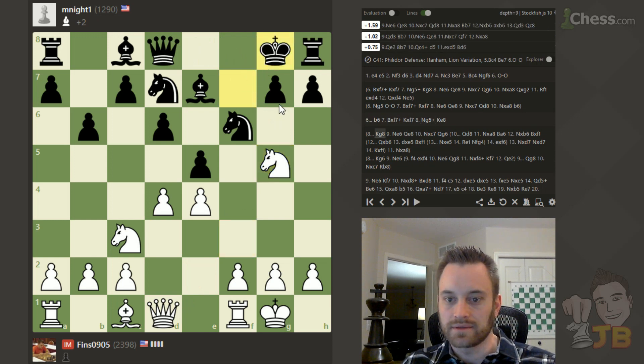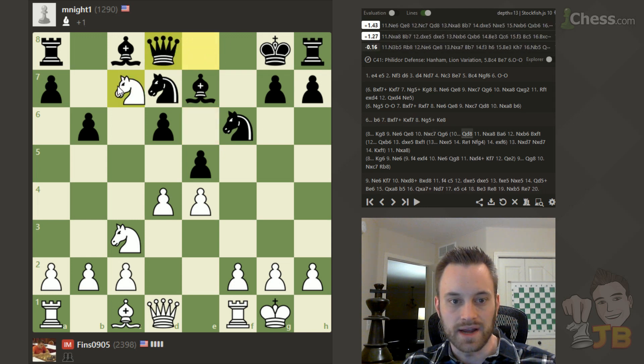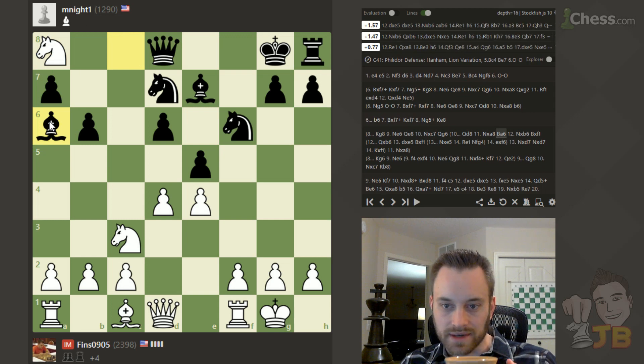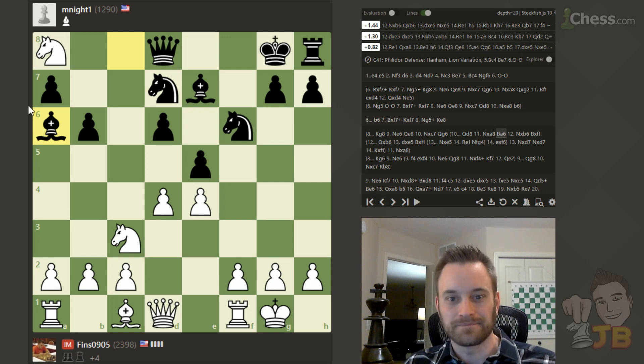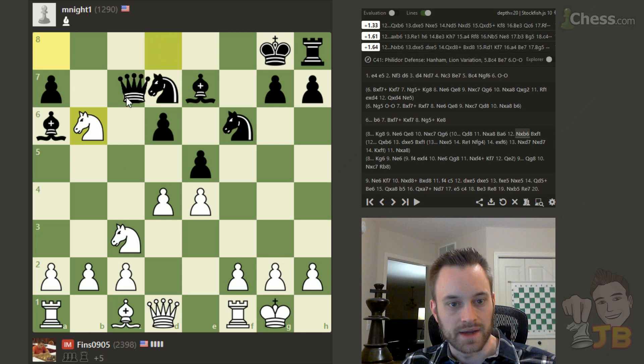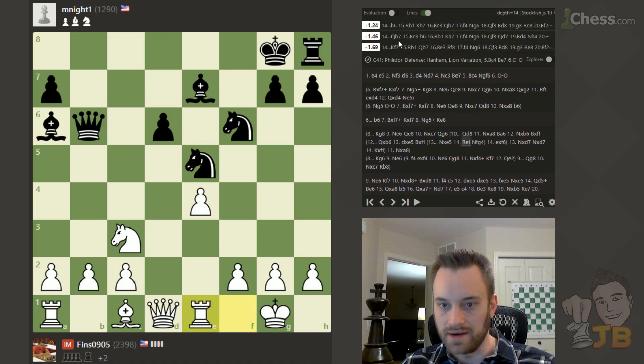So knight e6, queen e8, takes c7, queen d8, knight takes a8. Bishop a6 — the critical line. Can I take on b6 here? What does the oracle say? Knight takes b6. Looks like it's justified. If queen takes, take on e5 — because I don't want black to be able to win the d4 pawn. This is the position I was analyzing, and indeed the engine says white's somewhat better here — plus one, one and a half almost. But it's a game: two points extra of material for white, but black is pretty active and just needs to solve their king issue.